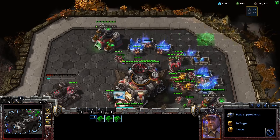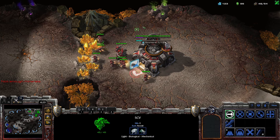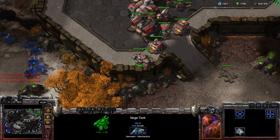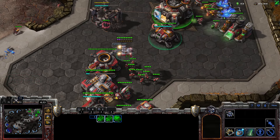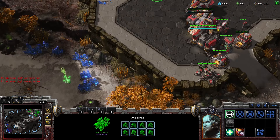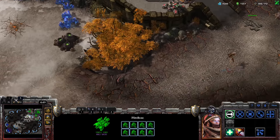I've failed to build any extra supply depots, so let's cut that supply block. Get that extra gas. We need more minerals. Got to build more supply depots. Need more gas for that. Not enough Vespene. Yeah, and I'm still not seeing a gold base.